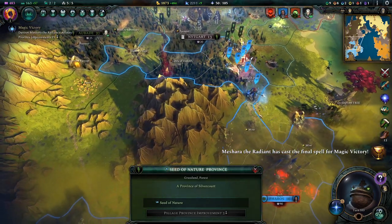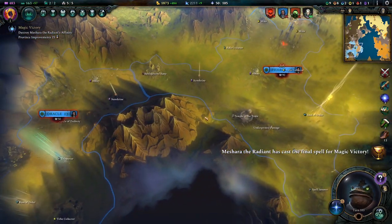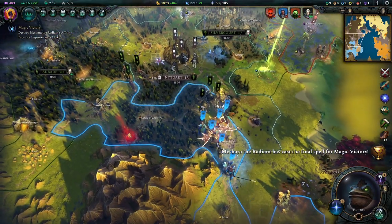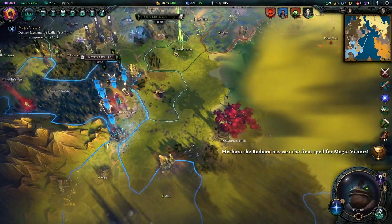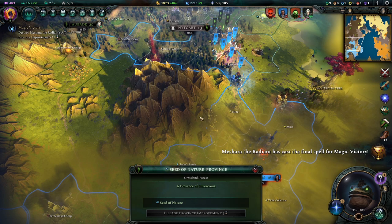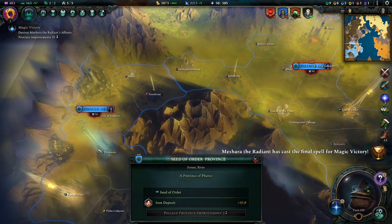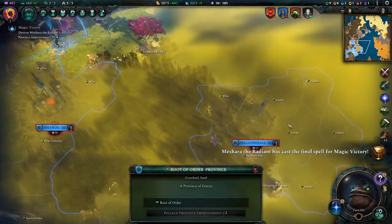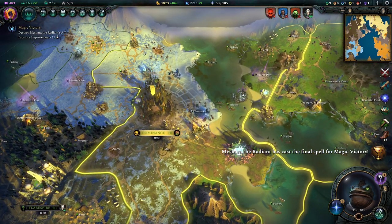All we've got to do is destroy their Seed of Nature — or rather their Root of Order. I have a Seed of Order and a Root of Order, and I know they have the Heart of Order. This is gold so they're going for the Order thing.